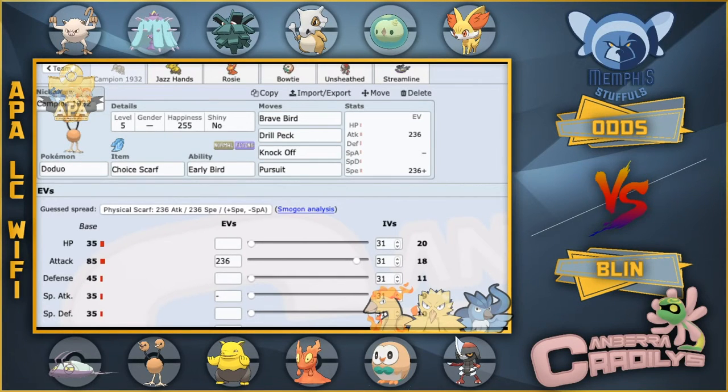G'day guys and welcome back to our Week 1 of our Little Cup Wi-Fi APA League. This week we're coming up against Odds and his Memphis Stuffles. Before we get into this, this is the first of hopefully many Wi-Fi leagues to come on the channel. It should be a whole lot of fun.